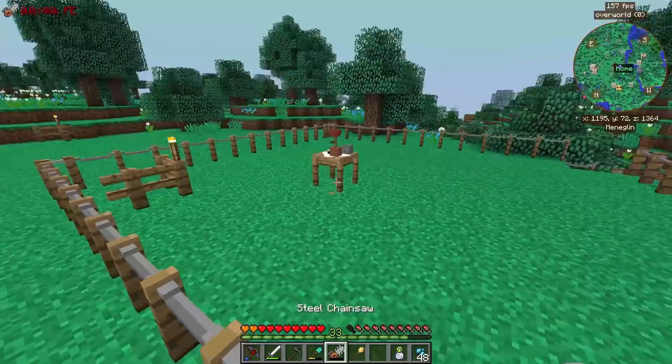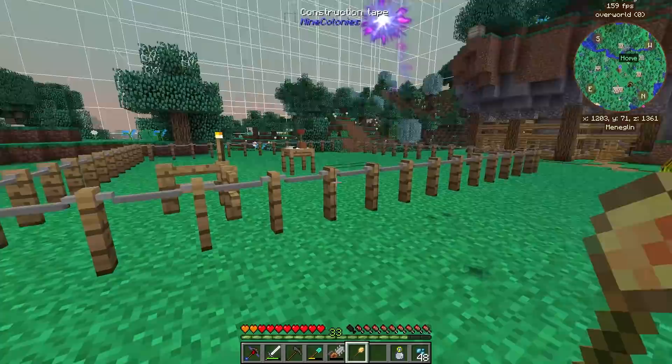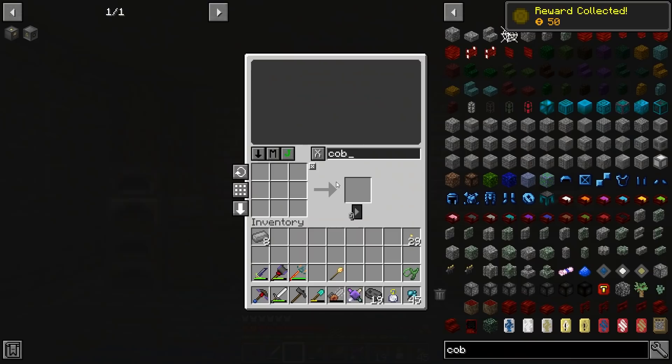Now we have a spot where our citizen's hut is going to be built. I'm not sure if I can cancel it — I don't think it needs to go any higher, it seems to be about where it needs to be. I hope it doesn't dig down. Now that the citizen's hut is being built, let's see what we got — some steel ingots, which is actually a good reward.